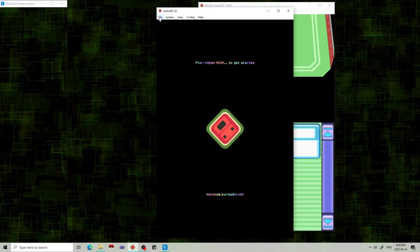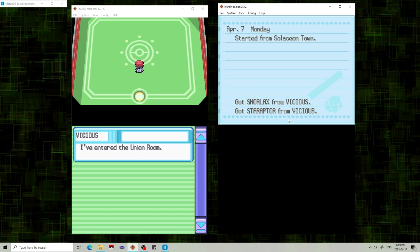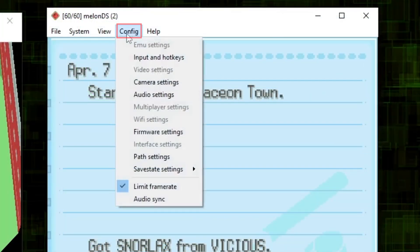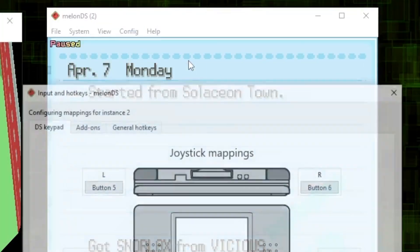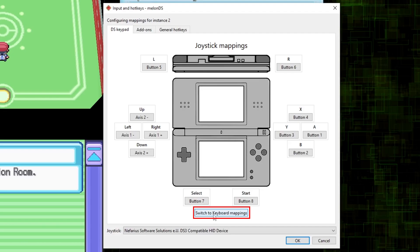click on Launch New Instance and open the Pokemon game you want to trade to. If your controls are not working, go to Config, Input and Hotkeys. Under Joystick, you can select which controller you are using, or click on Switch to Keyboard Mappings to use a keyboard. Then map out your controls and hit OK.